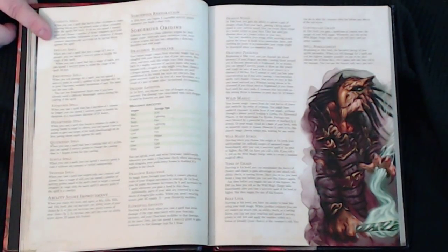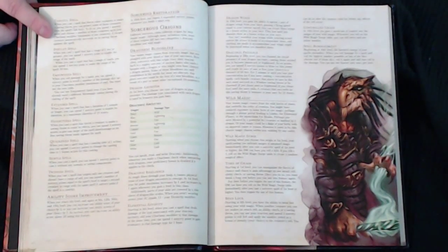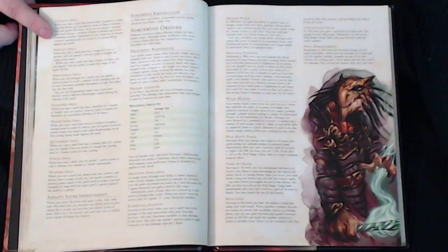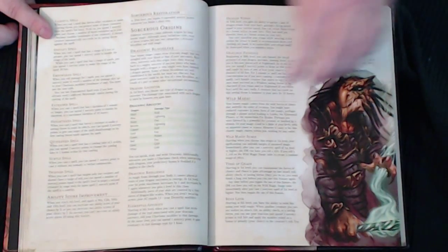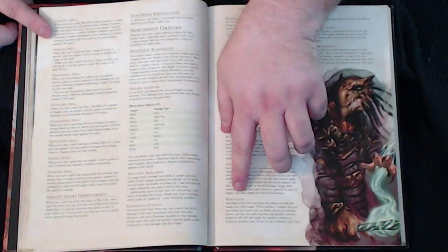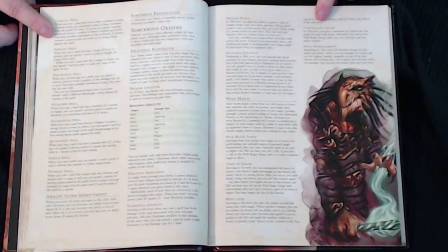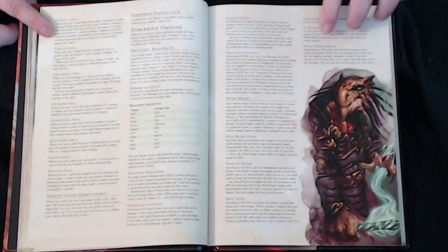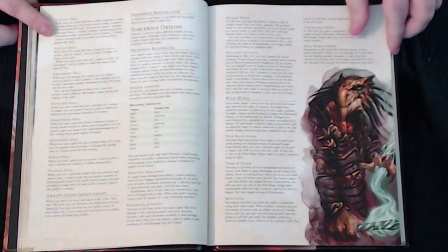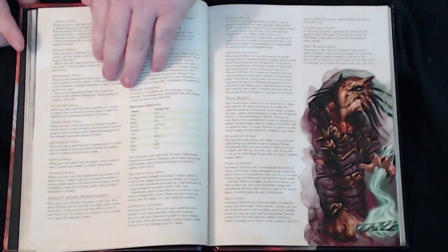In my games I'm making Wild Magic Surge rolls mandatory — if somebody plays a Sorcerer, they roll a d20 on every spell cast. The Wild Magic archetype also grants Tides of Chaos at 1st level, Bend Luck at 6th, Controlled Chaos at 14th, and Spell Bombardment at 18th.